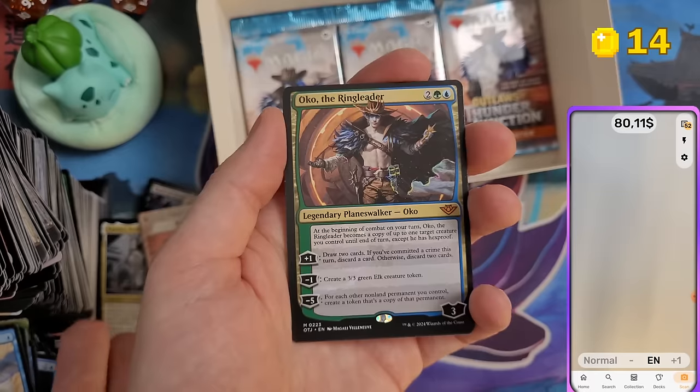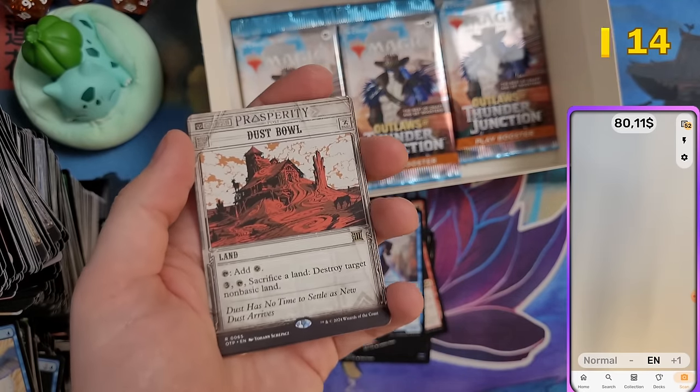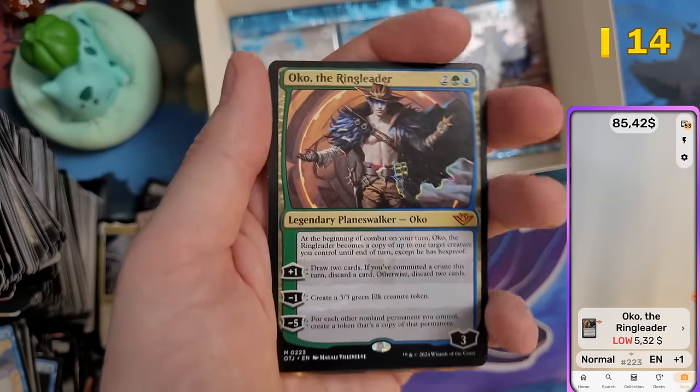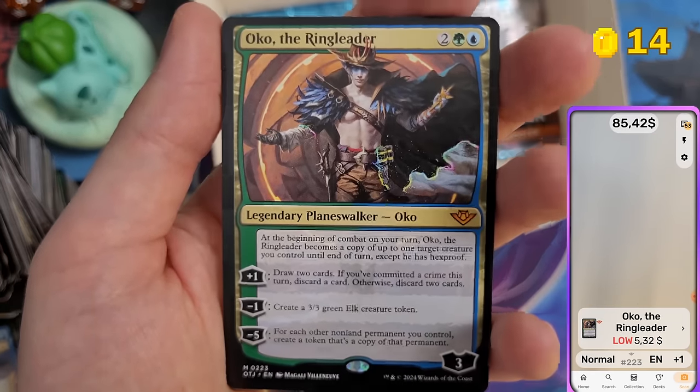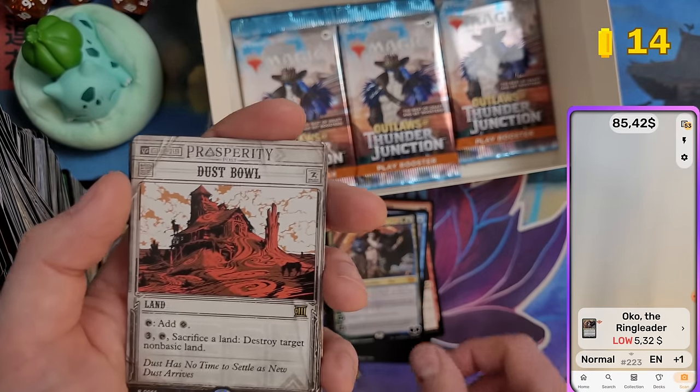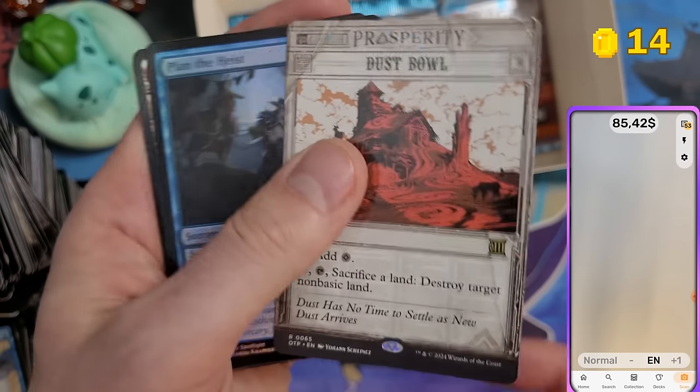Oko the Ringleader — that's at least five bucks, right? $5.32 for one of the two planeswalkers you can pull from the set, the other being Jace.